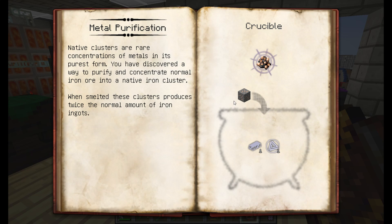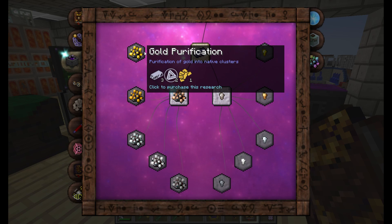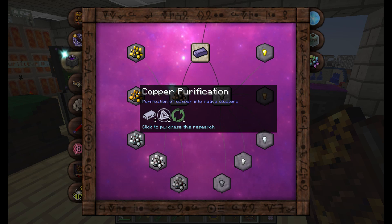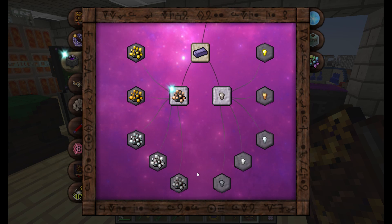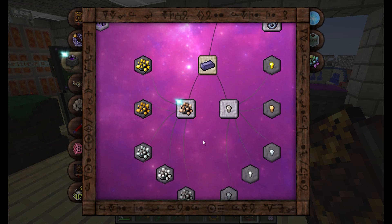So this is what it unlocked. Basically, you're doubling production using this system, and it looks like we can do gold, copper, tin, silver, lead. So that is a lot more that we can work on.